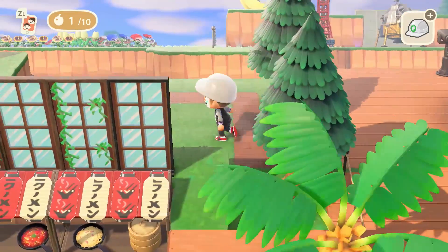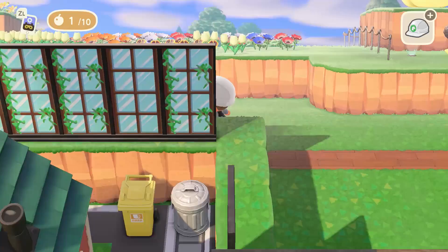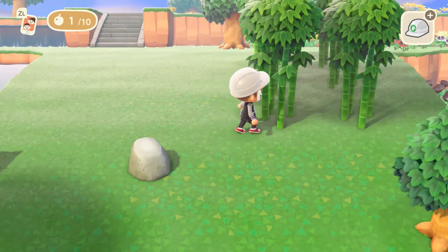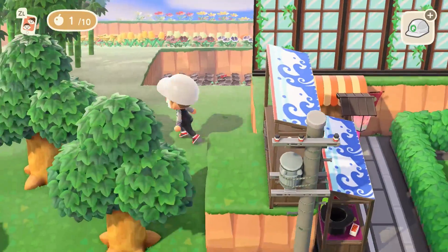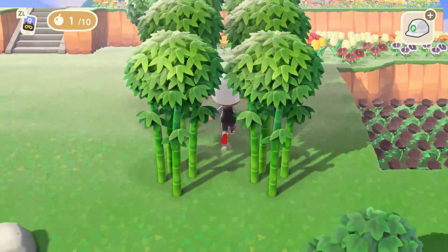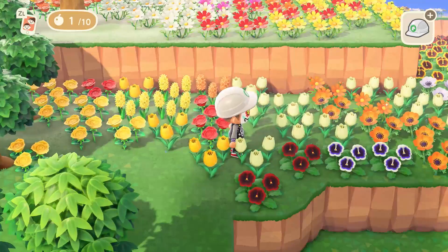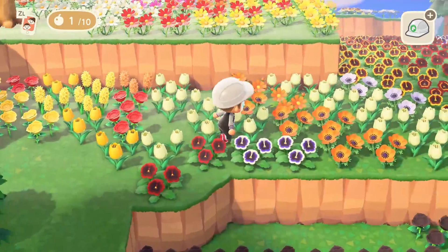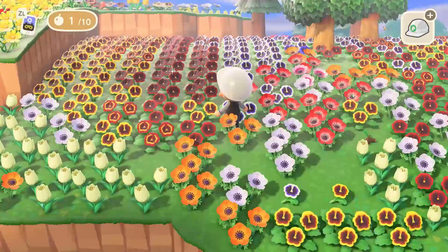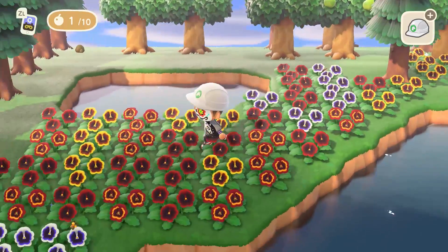In this area over here, I need to figure out what I'm going to do with it because this is just a blank area, and then you can follow this path which goes right on over to my house. So there's still a lot that I have to do around here, terraforming wise, design wise. I'll be able to tackle every single part of my island step by step. But look at all these flowers, guys — what the heck? This is a lot. Like, what am I gonna do with all these? Way too many.